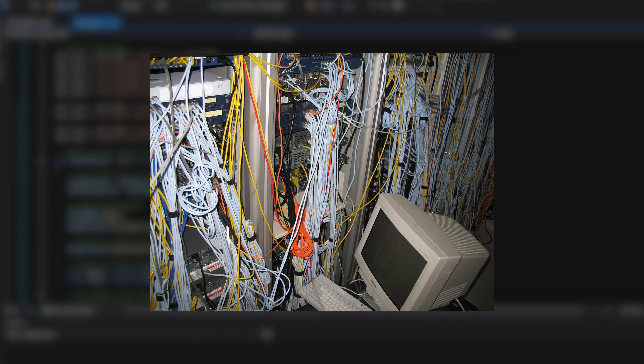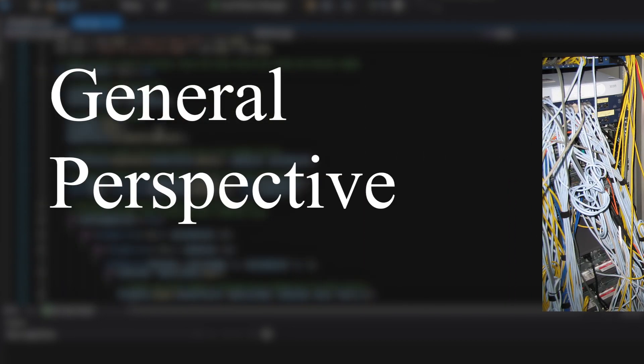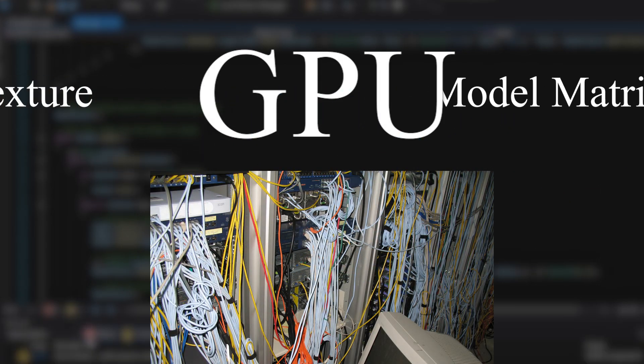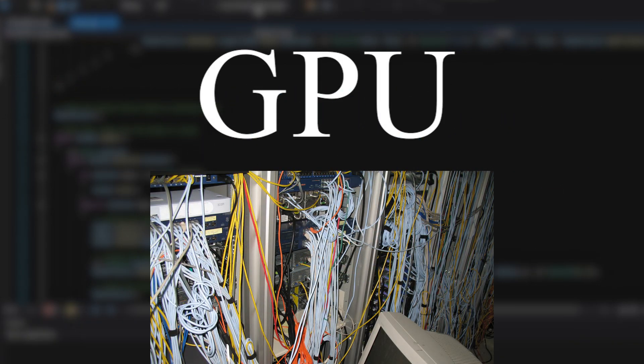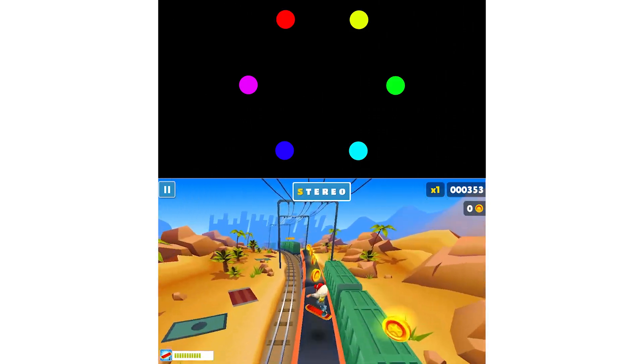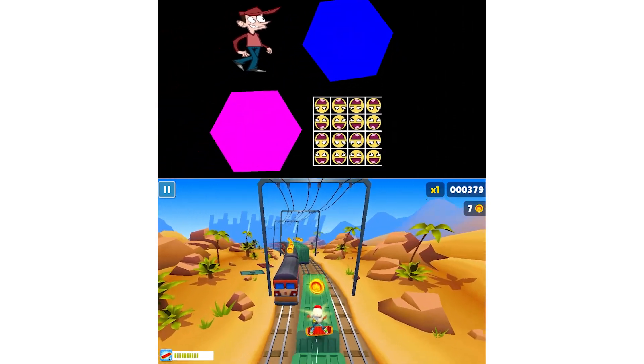Within your computer you've got something called a general perspective unit, or GPU for short. With something called OpenGL I can control the flow of information sent to the GPU — things like the position of each point, the color of each point, and how the overall shape is to be drawn.